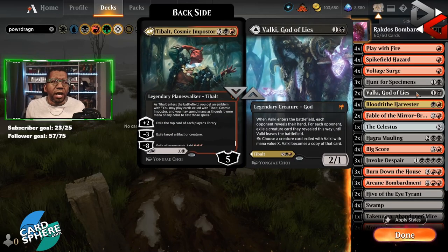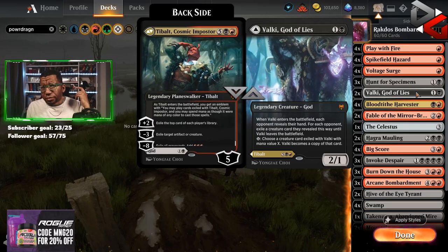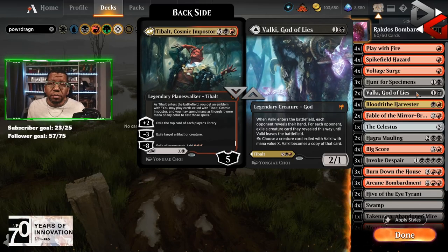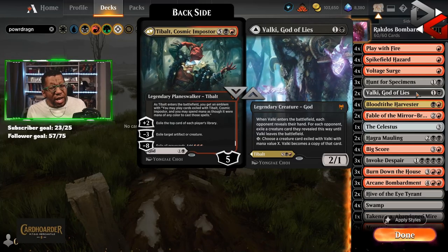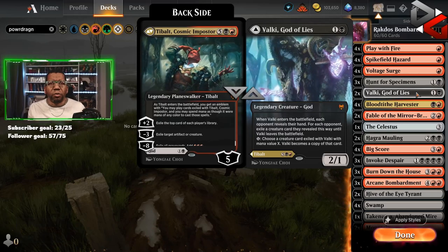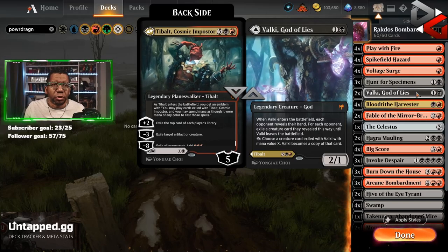We're playing two Valkyrie, mostly because we want Tybalt Cosmic Impostor, which is the backside. You can play it early if you want to, because sometimes you just need to look at the opponent's hand and get that extra information. But generally, once you get to like five-ish mana, if you think you have a way to get to seven, you probably want to wait and hold on and see if you can do something with Tybalt.